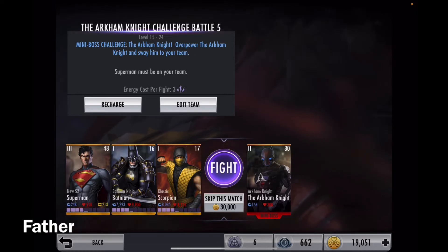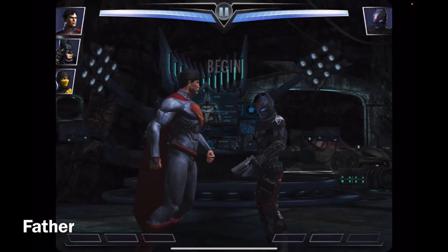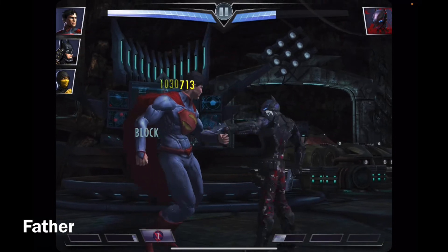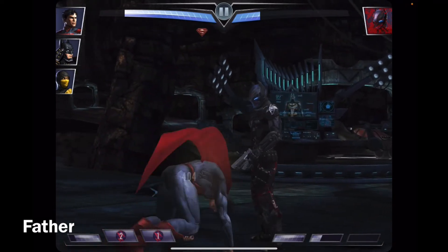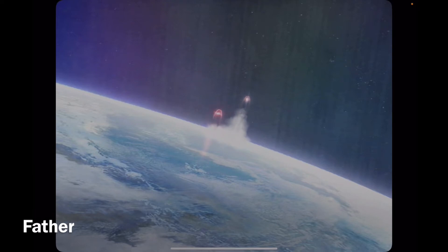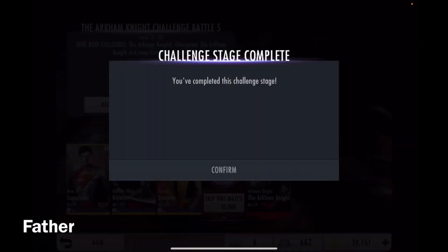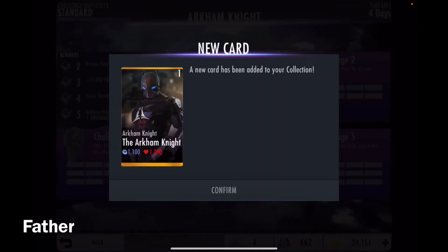Now for the boss, Arkham Knight - he's level 30 and rank 2. Let's see how he is. I can't wait to get him again. I love using him - I haven't used him in a while because I have stronger characters. I'm gonna use my second special on him, or wait - yeah, there we go, his super move, just to overkill him. There we go - victory! Very nice. It's completed, all the matches, and there I got him again.